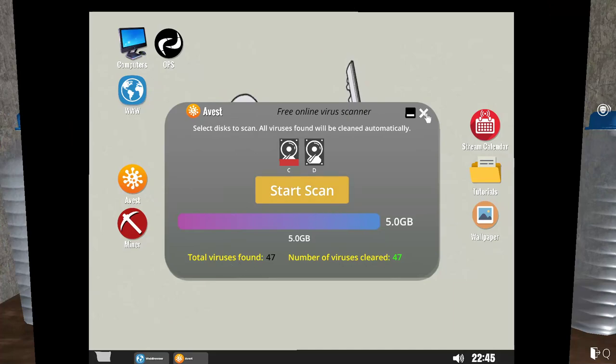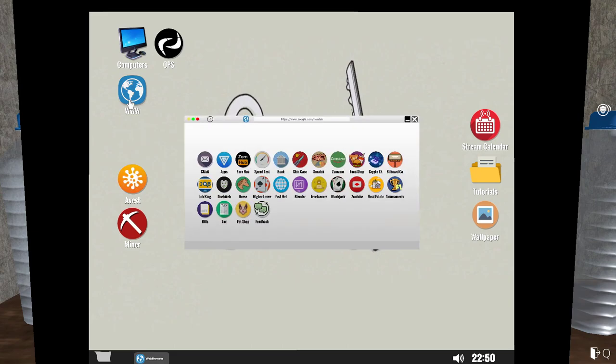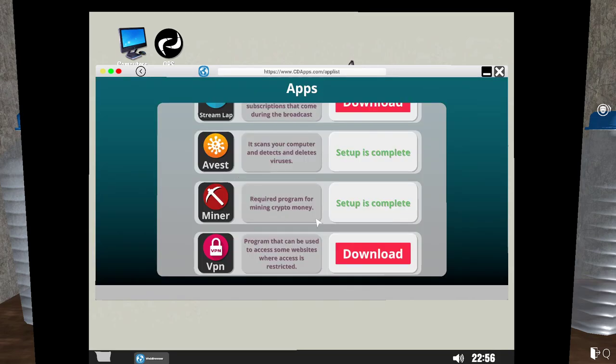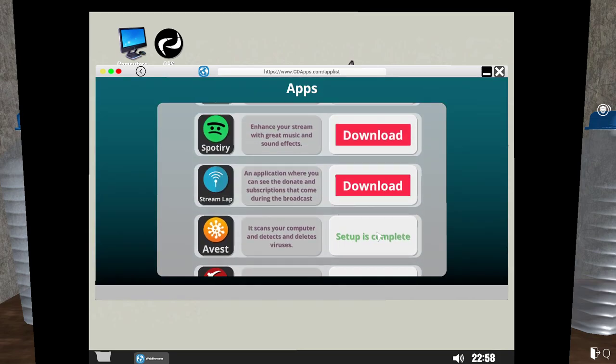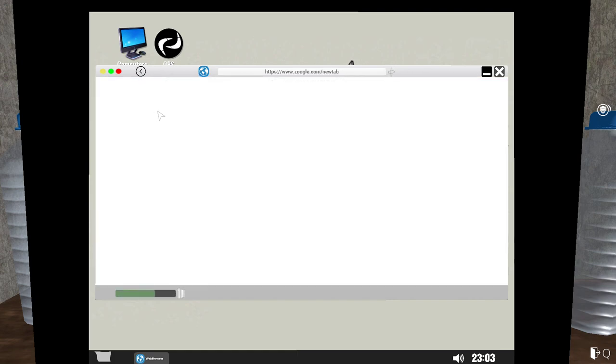We scanned for viruses. You should set up the Miner app and the antivirus. You get those by going to the app store like this. You want to have at a minimum Miner and Avest. And you want to have OBS because that's part of the quest. After you do that,